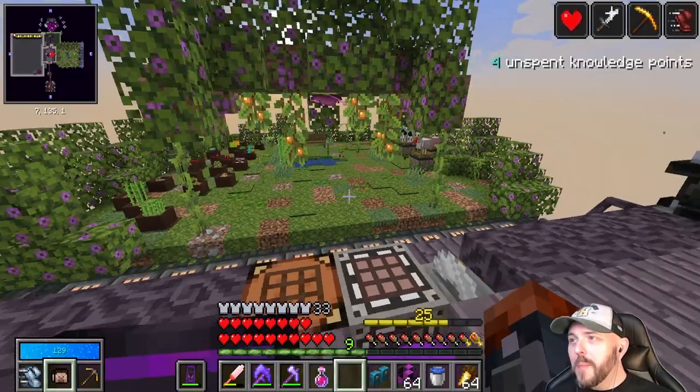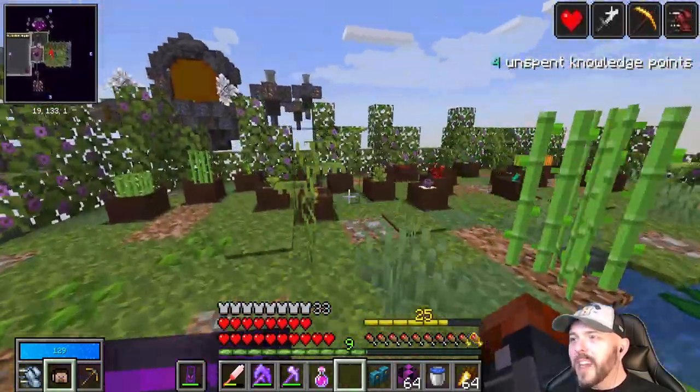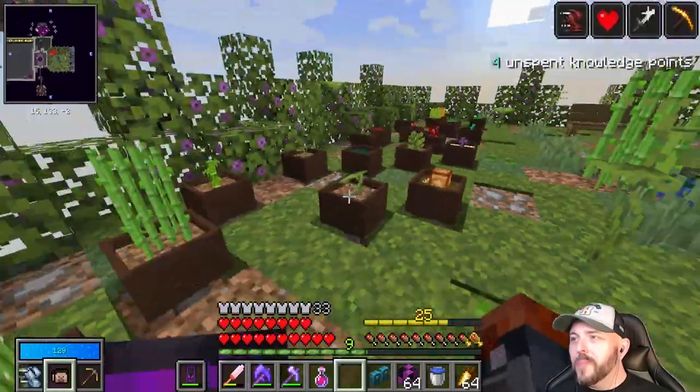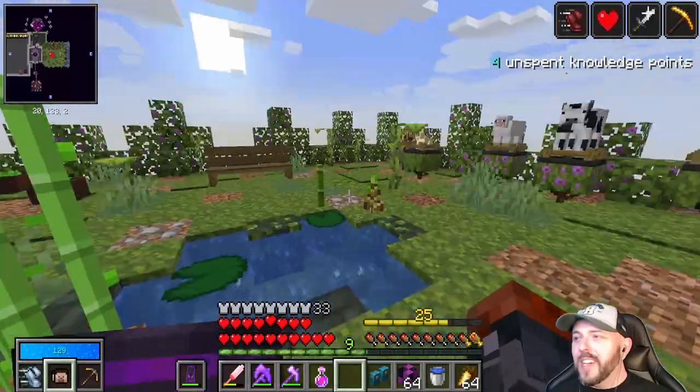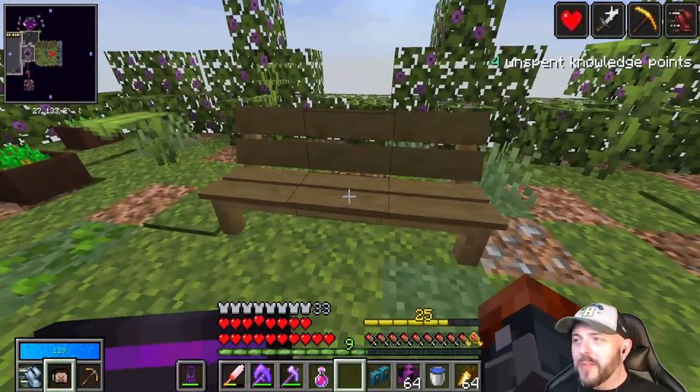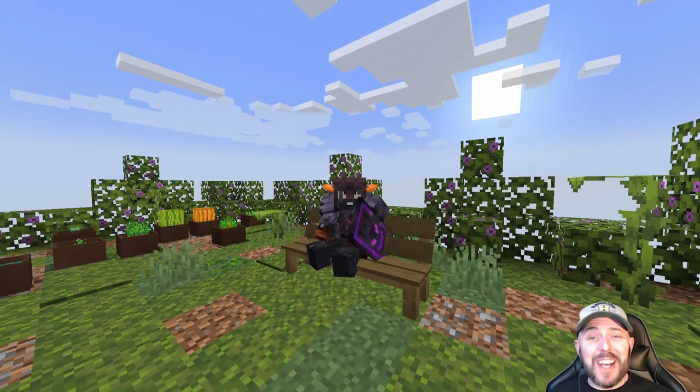And the last thing was my nature-y side of things. I moved my animals into here and my botany pot, spread them out in an almost random way. And made this wonderful little, just like a nice relaxing space. Check this out - I love this bench. It's just nice and relaxing.